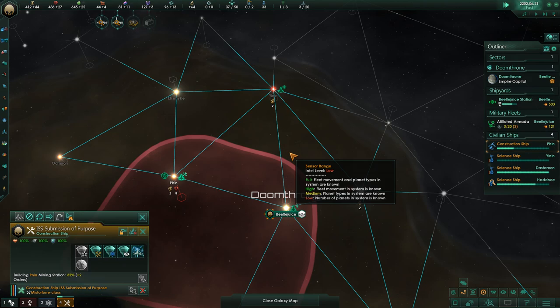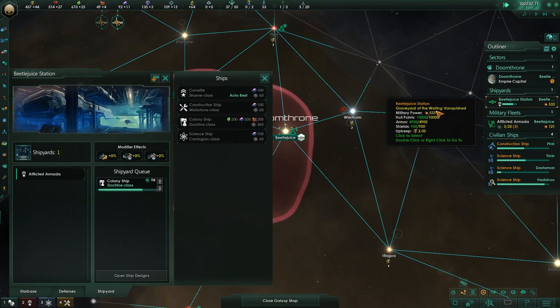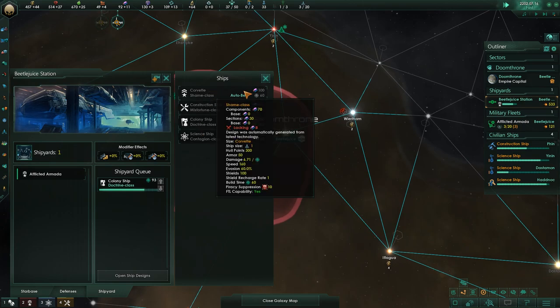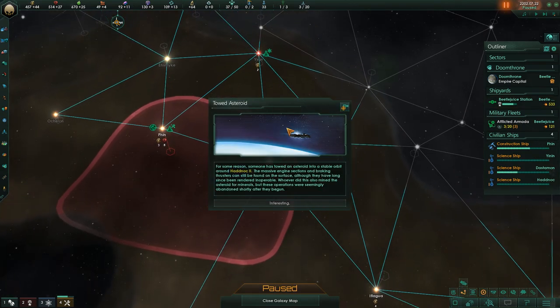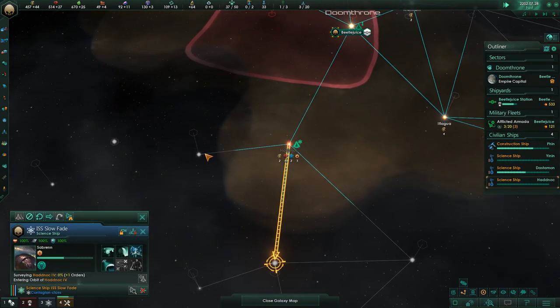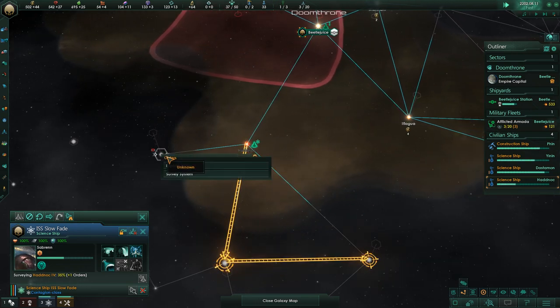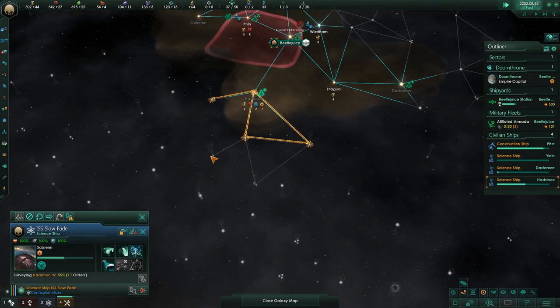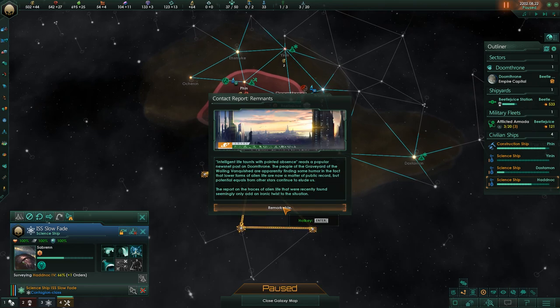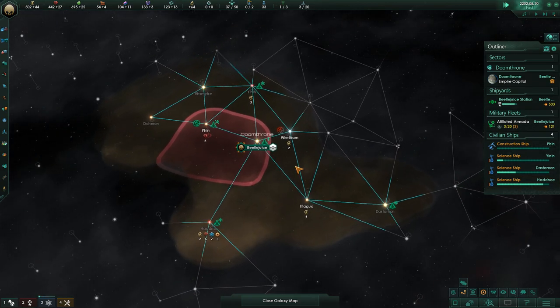So what is this DLC? At first it's not very clear because nothing appears to have changed. What I initially thought it was going to be was something that lets you play as the Unbidden or the Scourge — one of these factions that shows up towards the end in normal Stellaris. Unfortunately, my imagination about what the DLC is has once again caused me to become disappointed. In fact, it's very similar to normal Stellaris.